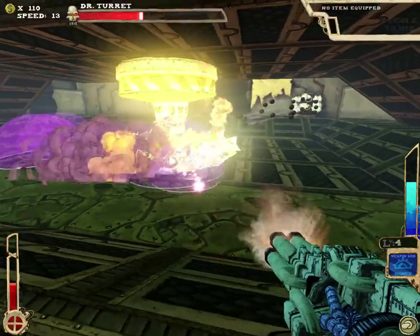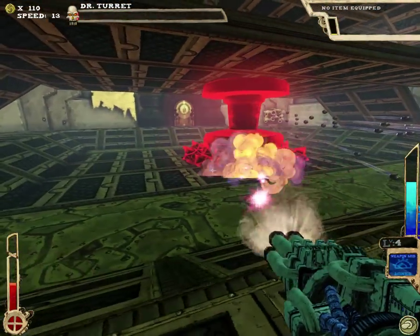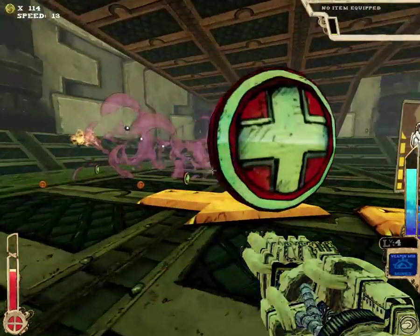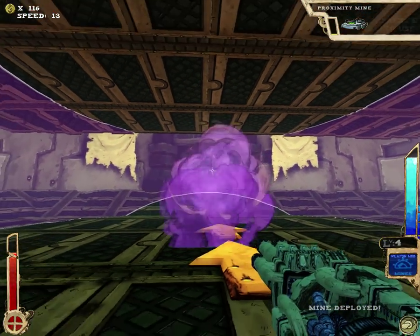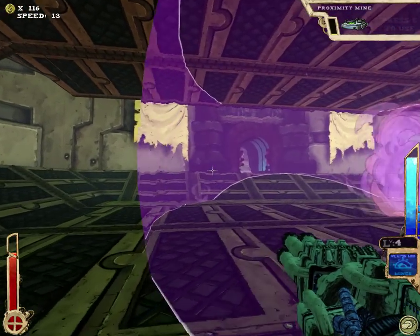Most bosses like this have a weak spot which you can shoot for extra damage. Unless you have something like this, where you can consistently shoot at the bottom and have it deploy the Proximity Mine — that's what it does. Whenever something goes inside of it, it's gonna explode.